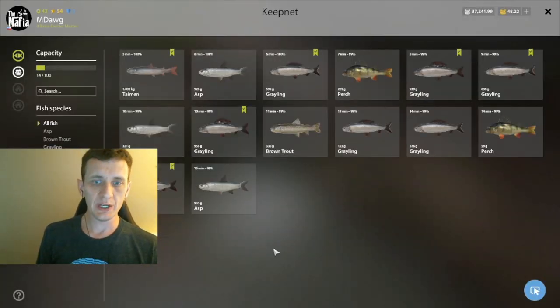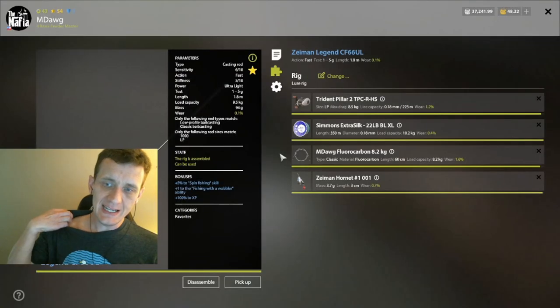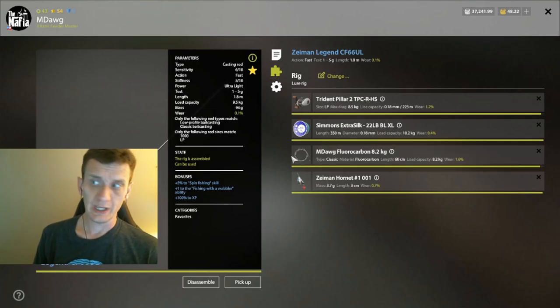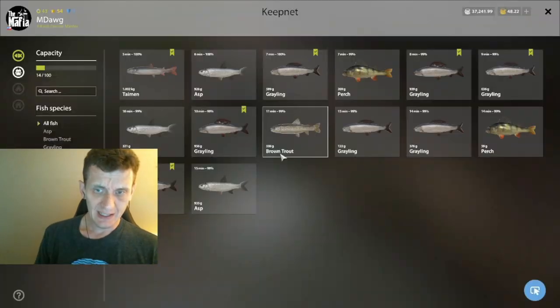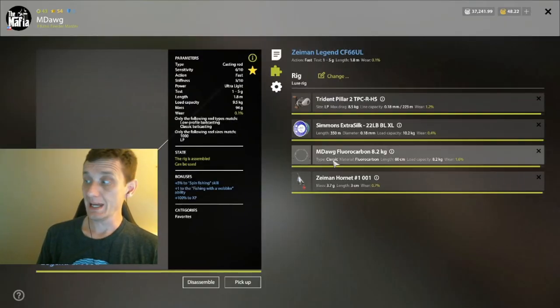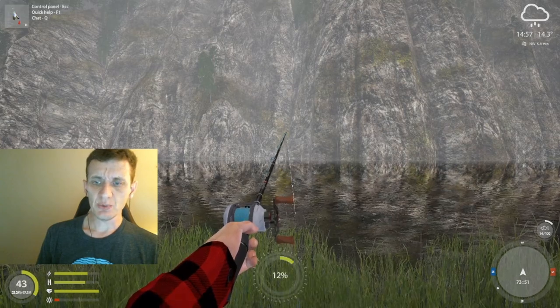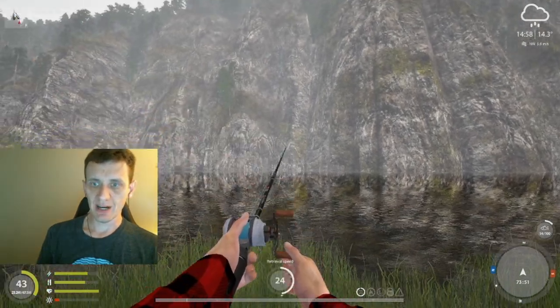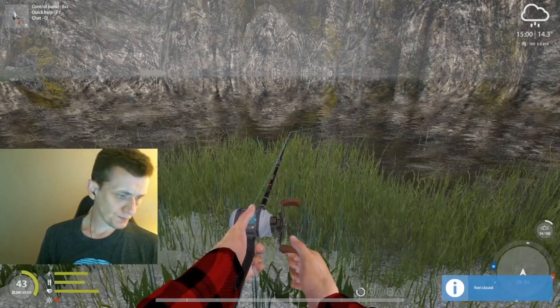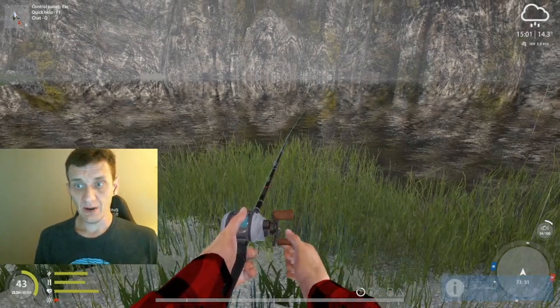We are at Belaya and going for whatever we can catch right now. I did have the 5.4 fluorocarbon leader on, which I think was working really well, but then we landed a timon so I've quickly changed this to 8.2 — just to see if we can still get a decent bite rate. We're going to check this out and see how it goes.